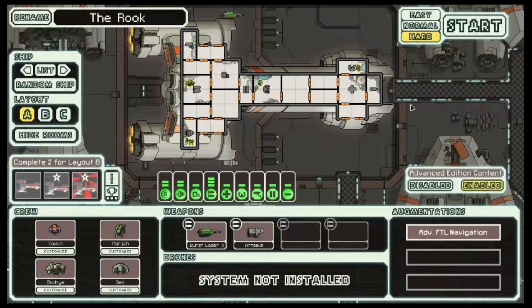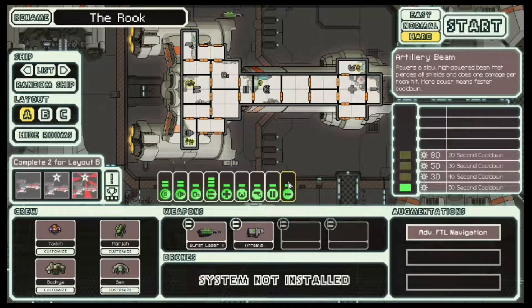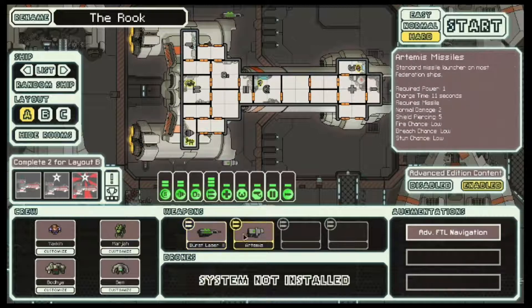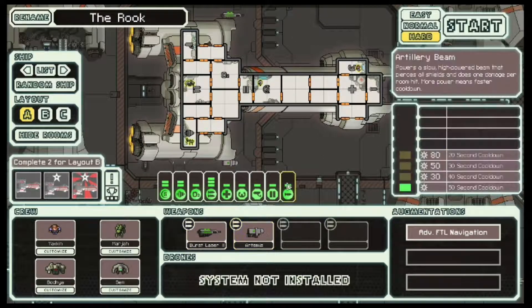Now we're moving on to the Federation Cruisers. This is a category of ship I'm always interested in looking at a mod for, because there's been so much exploration in what kinds of artillery weapons you can replace the beam or flak artillery with. There's been inventive concepts with ion barrages, fires, breaching shots, and all kinds of things. I think this one is going to be a standard artillery beam — we'll just have to wait and see. This is a pretty bog-standard, almost vanilla ship. It looks really similar to the default Federation A, with a diverse crew, Burst Laser 2, an Artemis, and the artillery beam.